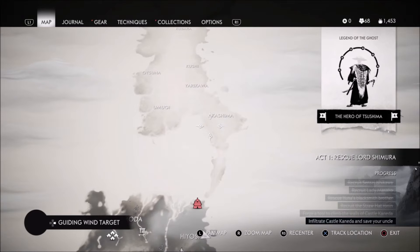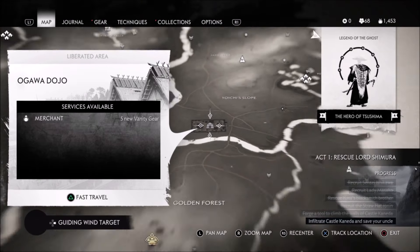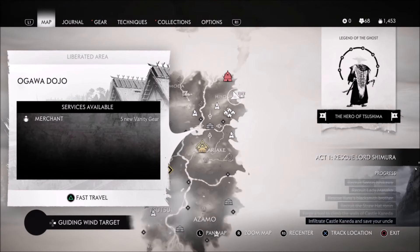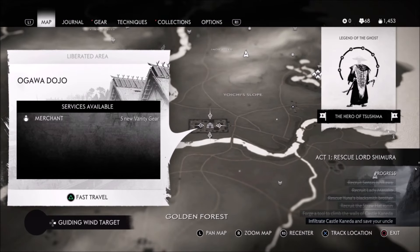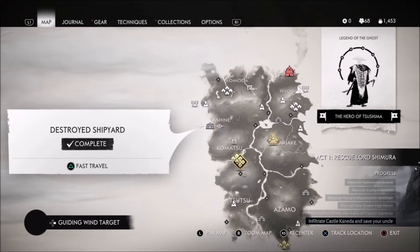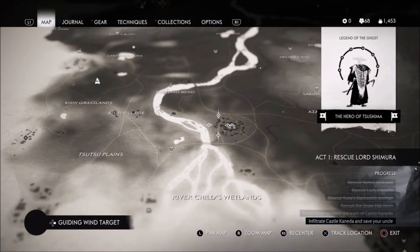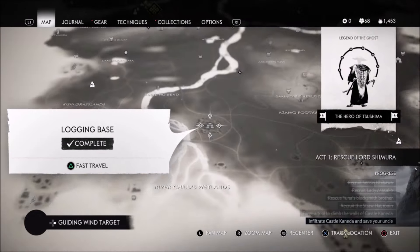The first basic thing you want to do to get iron and gold: for iron, you want to clear out all the Mongol camps and bases in the lower island, Izuhara — the Act 1 map. I'll go through those in just a second. But there are also some secret locations that have iron and gold. You get gold from taking out the four big bases, and when you hover over them before you've taken them over, they tell you that you get gold when you clear them.